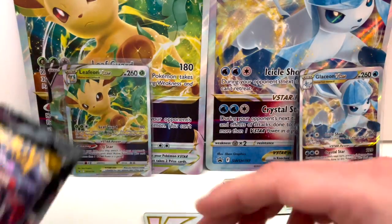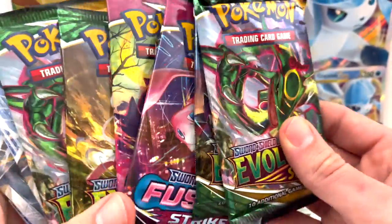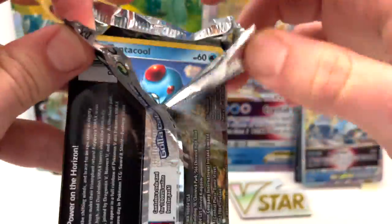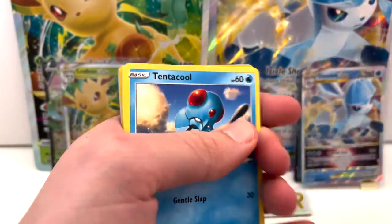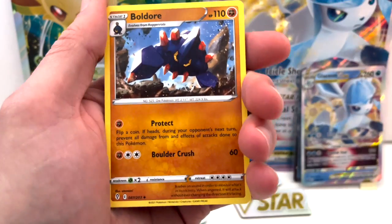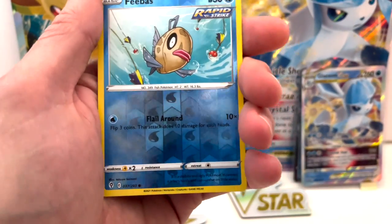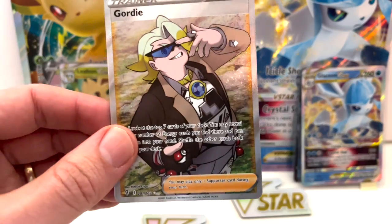In terms of packs, for both boxes you get two Evolving Skies and two Fusion Strike — four packs each. I'm going to keep the code cards since I want to try playing the game. Let's start with Evolving Skies. It's been a while since I opened a pack on camera. We get an energy card, Floette, Boldore, Aroma Lady, Tentacool, Pumpkaboo, Bagon, Luvdisc, Cyndaquil — I love Cyndaquil — Feebas, very cool, and oh my god, we get a Gordy!